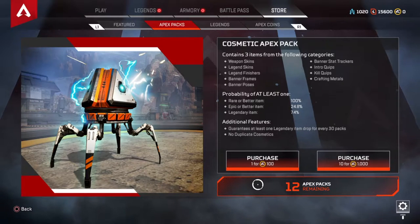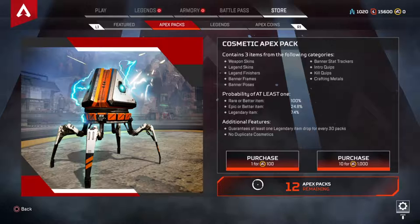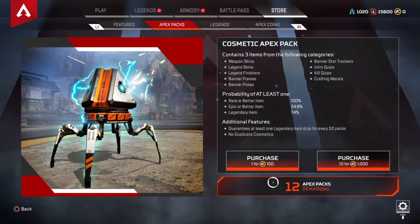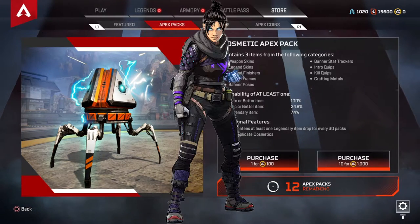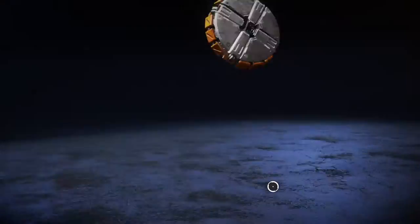Hello everybody, UnitedGaming here back again with another video. In today's video I'm going to be doing an Apex pack opening. I just bought a few Apex packs with the remainder of my Battle Pass currency and I thought I might make a small video on it. All I really want is just a good skin for my Wraith. That's really all I want. Let's see what I can get.